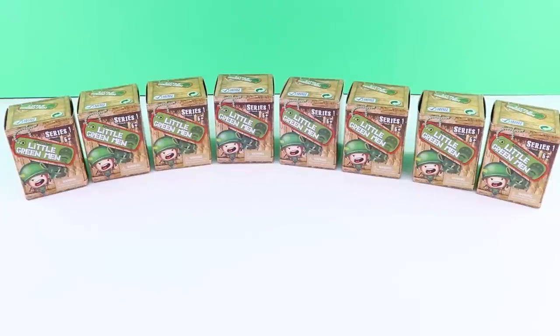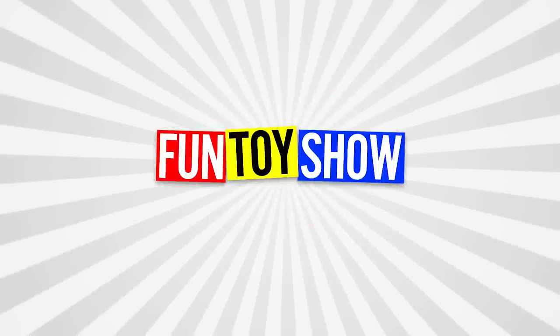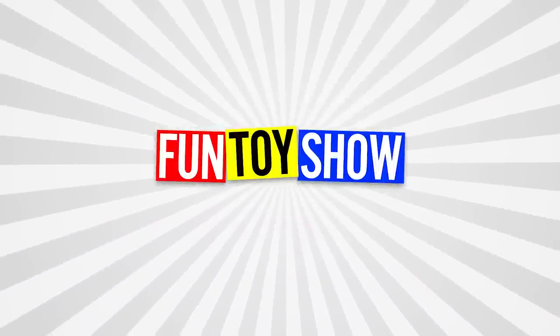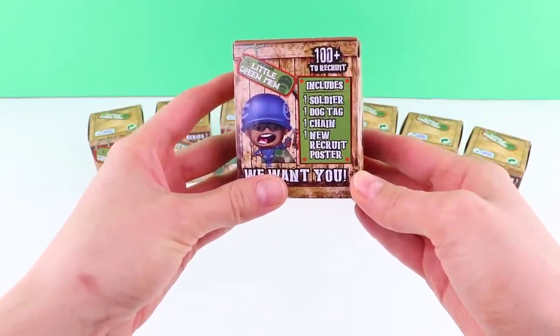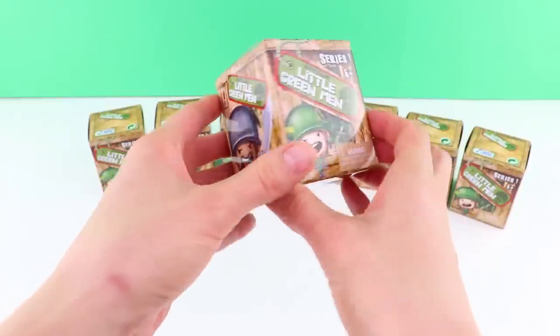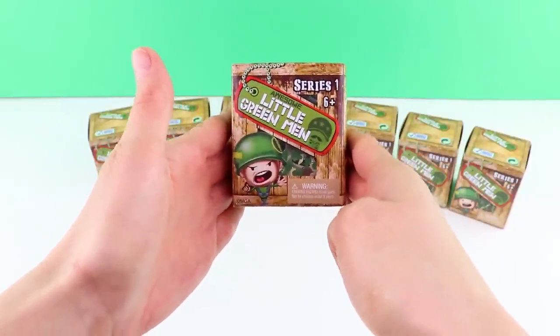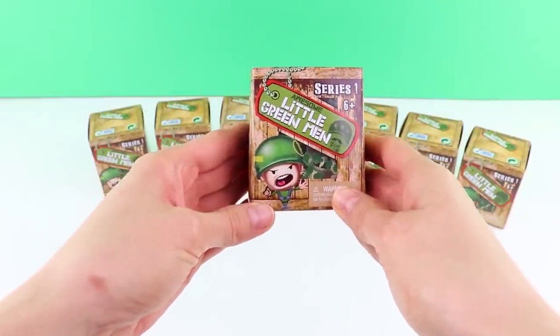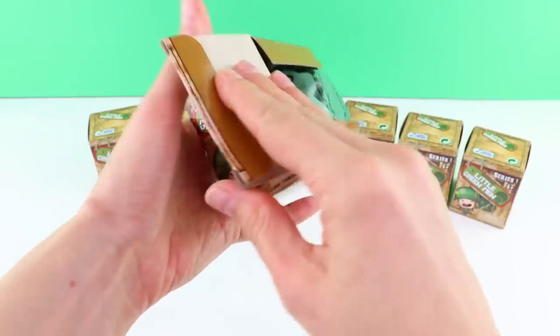Hi and welcome to the Fun Toy Show! Today we are opening eight blind boxes of the Awesome Little Green Men. Each box contains one soldier, one dog tag, one chain and one new recruit poster. There are over a hundred to collect so I'm really hoping that we're not gonna get any duplicates at all. Shall we start? Here we go.